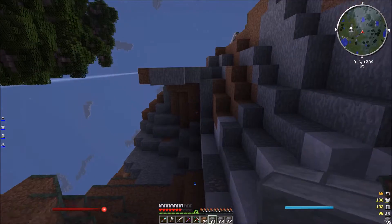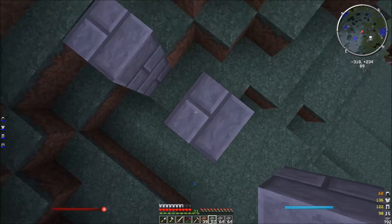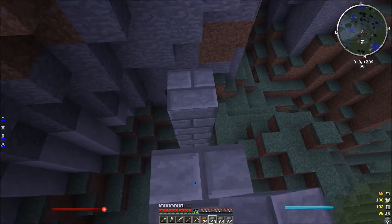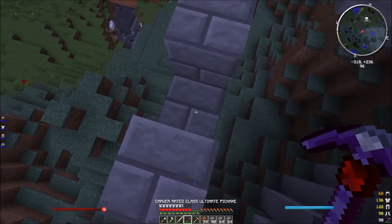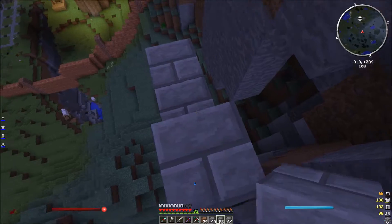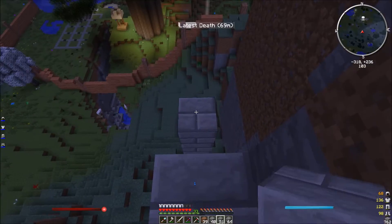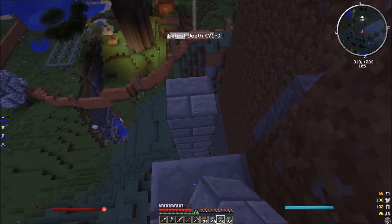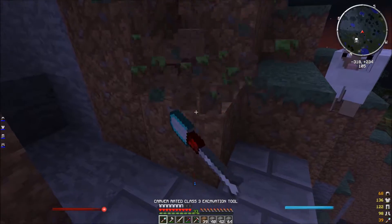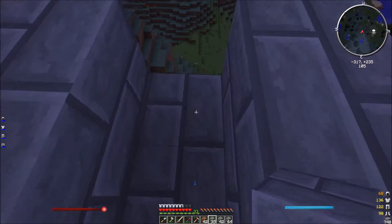That allows us to throw down the first support for the aqueduct, actually. I smelted all this stone just so I could have supports. This is really getting good. We've got to have it come right out - there's the outflow pipe! So this is basically what it's going to look like, this kind of flow thing. Every time it drops down, that's where I'm going to put a support beam, kind of like this, much in the style of aqueducts of yore - or ancient, I don't know.